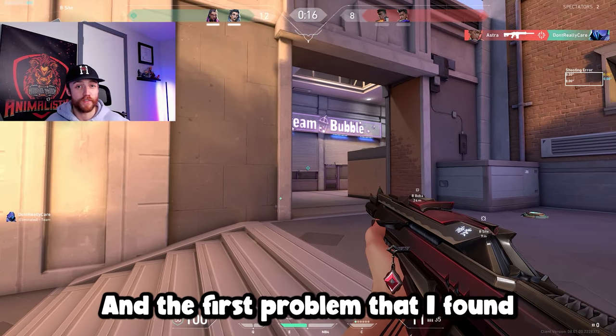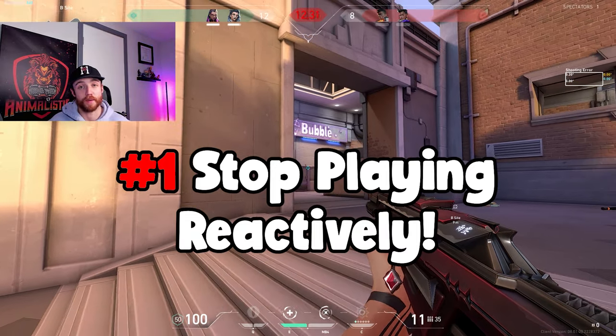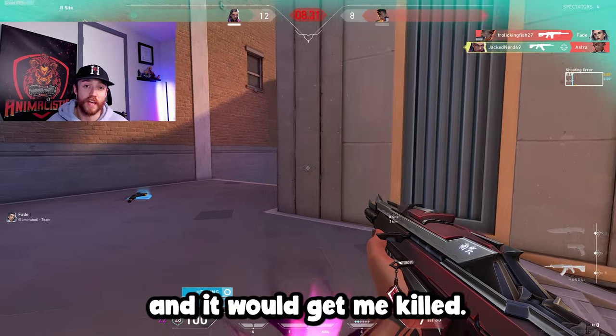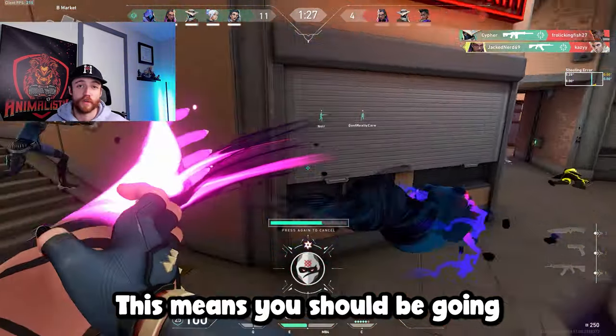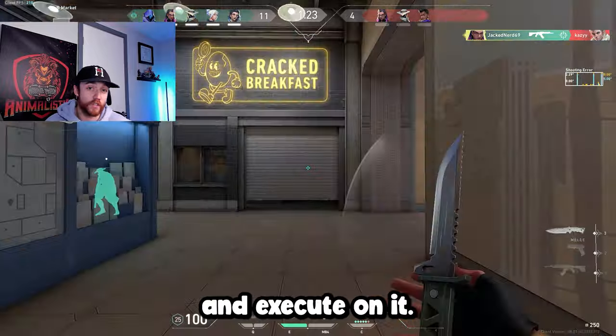The first problem I found was that I would play the game just to play the game. Every single round, I would play reactively instead of intentionally, and it would get me killed. To fix this, you need to start actually thinking while you're playing. This means going into every single round with an actual game plan on what you're going to do and executing on it.